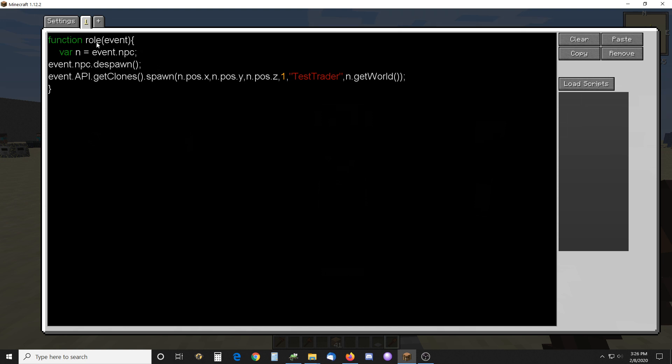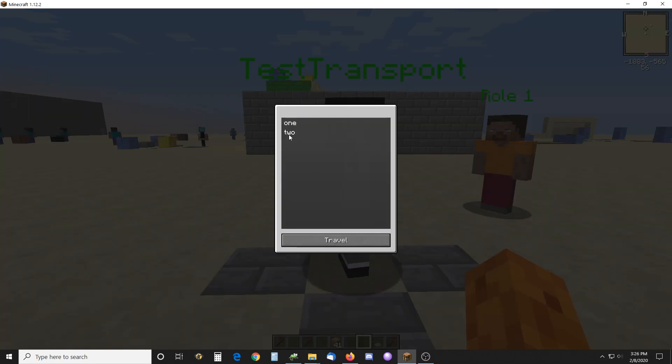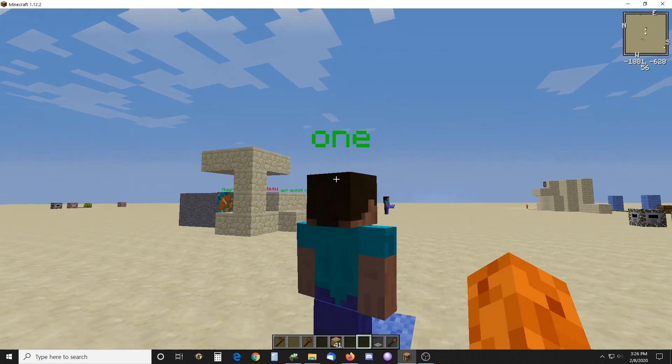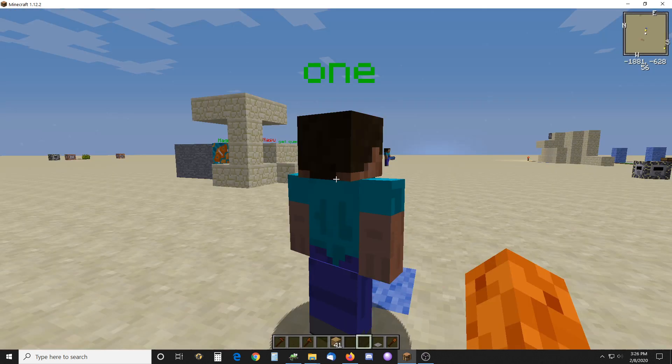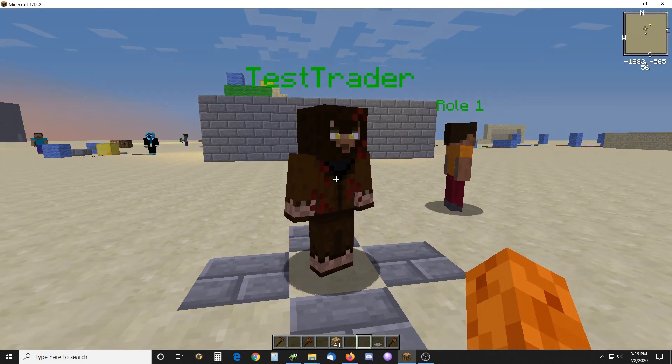What he does is, if something activates his role script — his role event I should say — then he will despawn, and he will spawn a guy called TestTrader in his position. So let's try that real quick. I'll just do this, and then I'm spawned over here, and then when I go back, he's called MainTrans — he's turned into a trader all of a sudden.